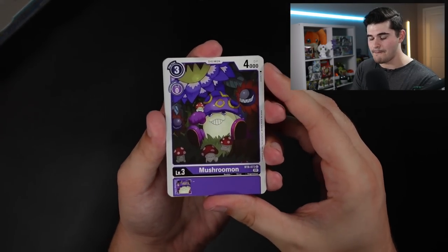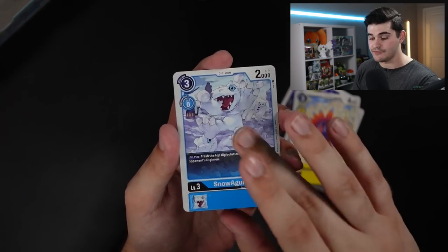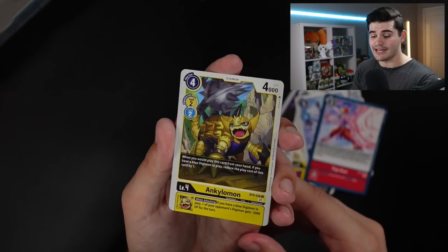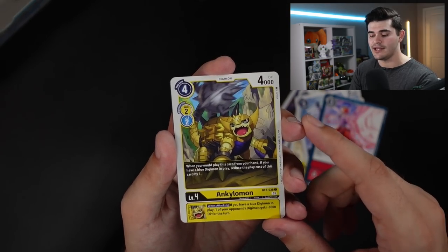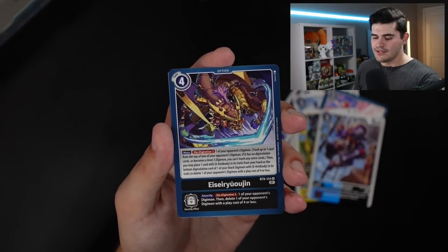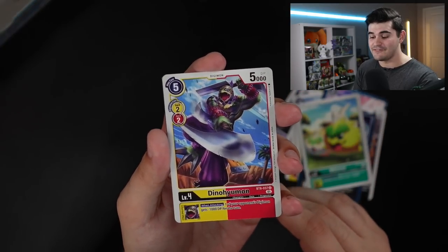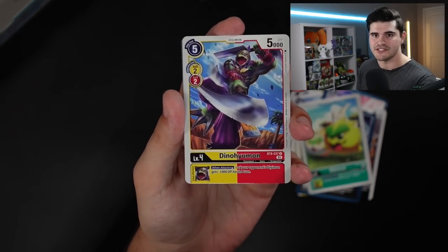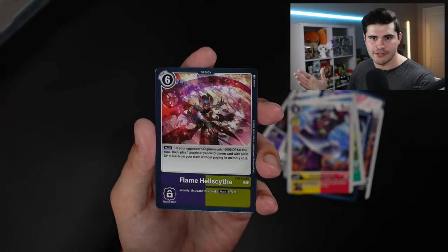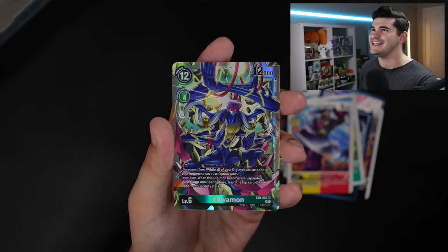Moving on to our next pack, we're starting off with Mushroomonmon. We've got Ginyumon, Alecmon, SnowAgUmon. We have Top Gun, another really good pre-release card. We have Ankylomon, an easier-to-play yellow Digimon. We have Hookmon, another dual color. We have BB-mon green, some more green support. We have Dino-Human, the pre-evolution to Cybergarurumon. We have Flame Hellscythe — absolute MVP in the pre-release, and will be an MVP for Mastemon decks. Our second rare is Shivamon.